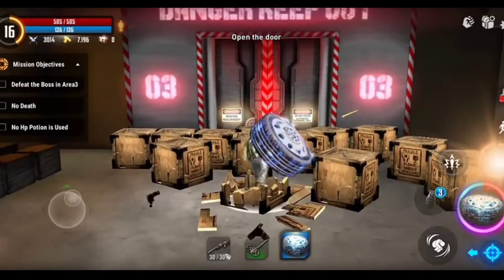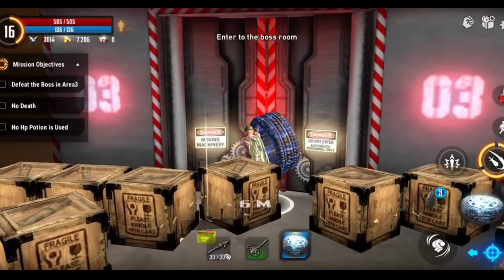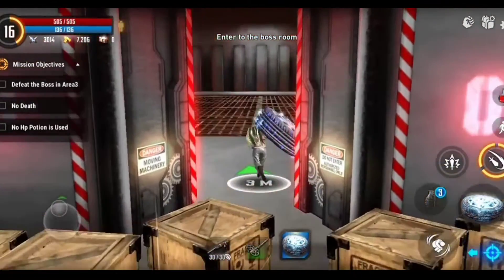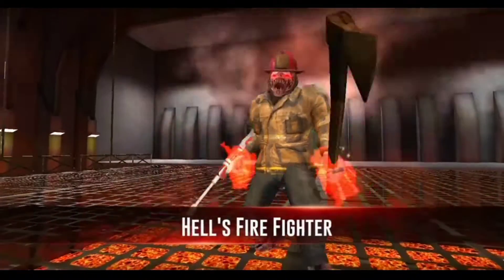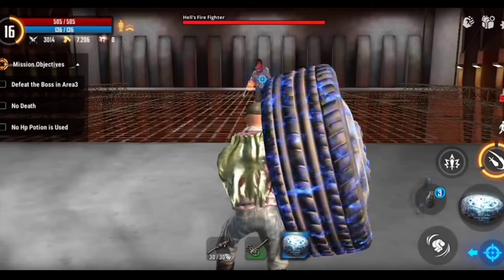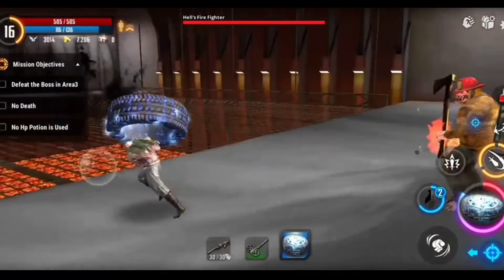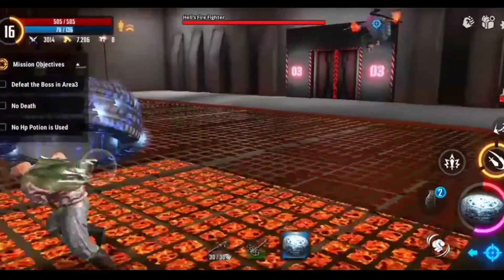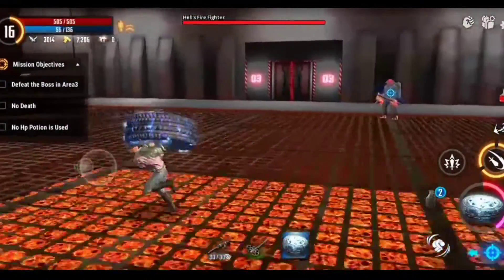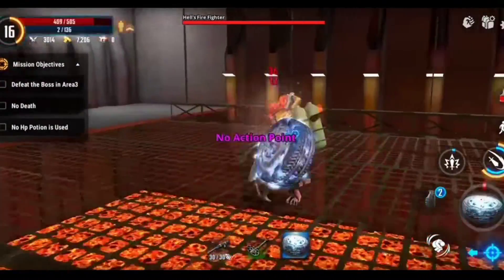Now we have Warehouse 5 and it's the last mission of Chapter 3. He's the boss — a firefighter type — and this is the main boss of the bandits we have killed before. He would be more powerful than the others, but no worries, we also have a powerful weapon.